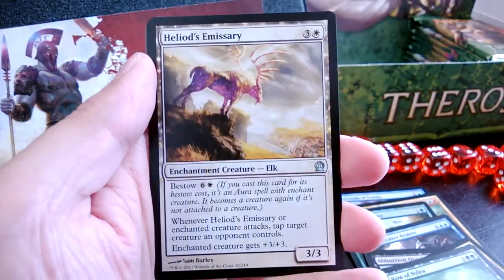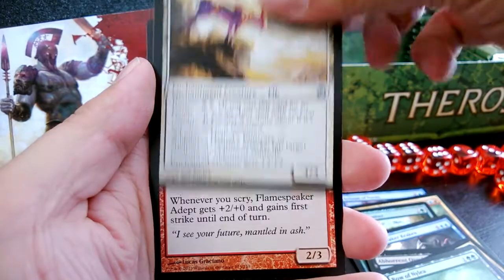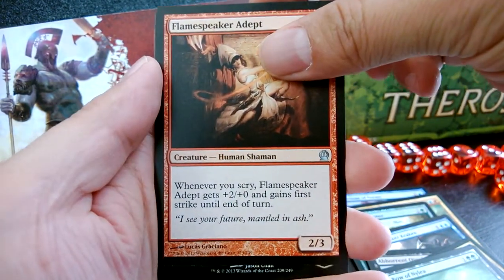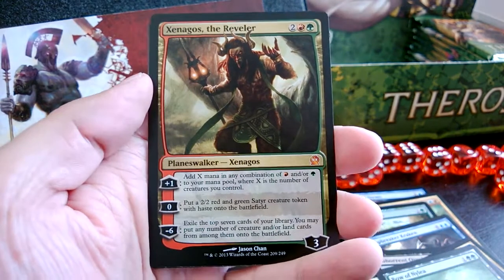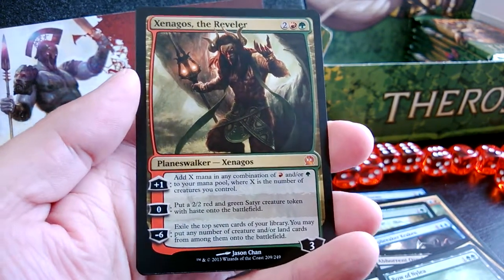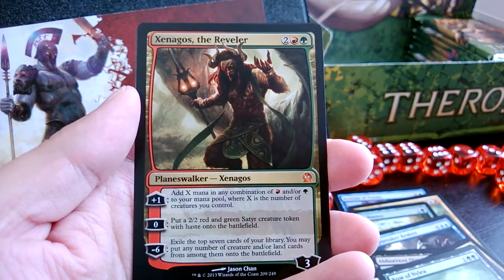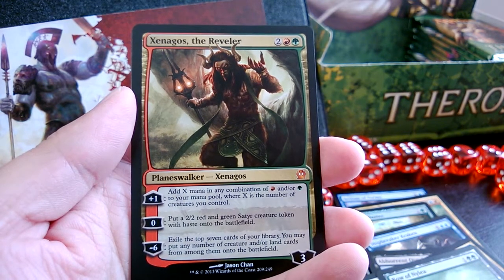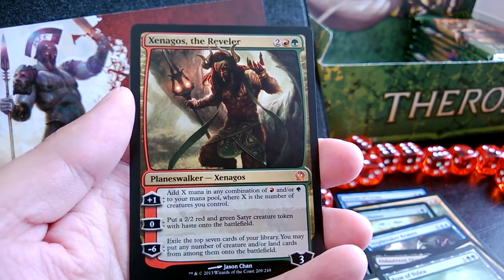Horizon Chimera, Heliod's Emissary, another Flamespeaker Adept, and our rare is — oh! Xenagos! I think I've got all three Planeswalkers from this box now: Xenagos, Elspeth, and Ashiok Nightmare Weaver.